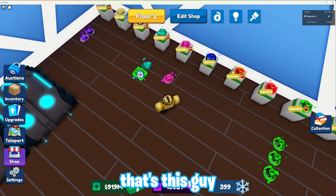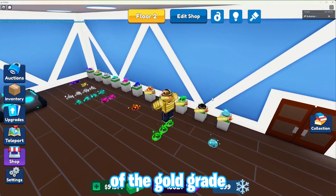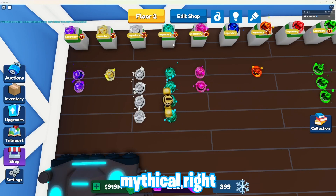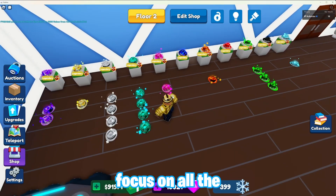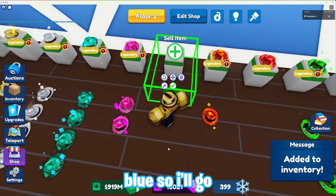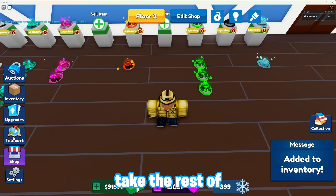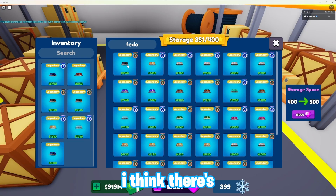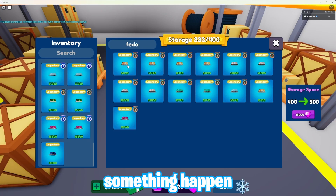I just placed down all of the gold grade fedoras that I have and we already have two of them done — we'll be able to make those mythical right when we go to the grading shop, but we're gonna save that for the end of the video. Now I need to focus on all the other ones. I'm going to go grade the midnight blue and the red one, and also take the rest out of the warehouse to see what we can upgrade.